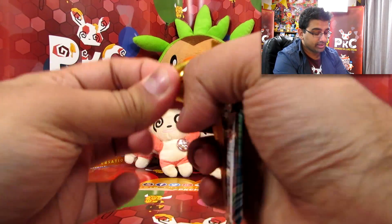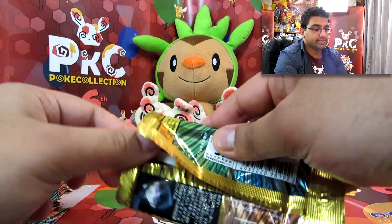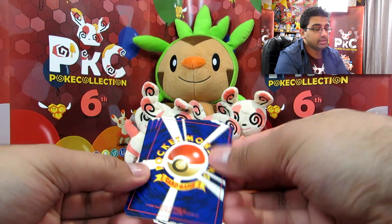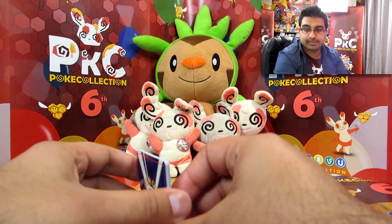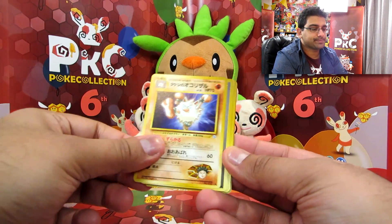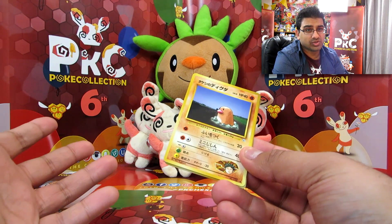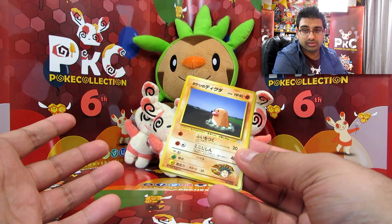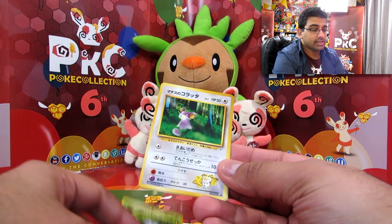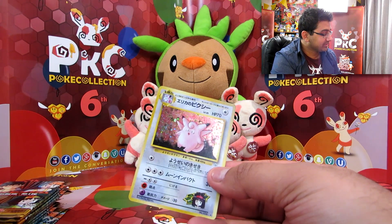I'm taking my time with this because it's been a long time since I've opened old school packs and I'm looking forward to opening all of it again. We've got Misty. Primeape. Executor. I apologise for not labelling the trainers — I should have the list up next time. Diglett. Magnemite. Zubat. Rattata. Onix. And another Clefable — so two Seadras and two Clefables.